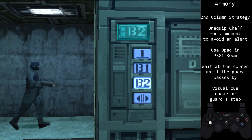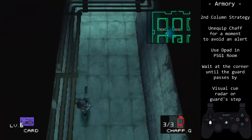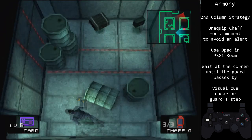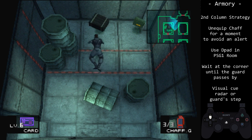The Armory on Any%. This can potentially be one of the hardest rooms in the Any% run, but don't worry. With some practice and attention to visual cues, you'll be good to go.